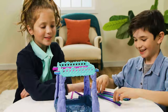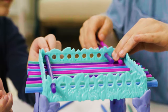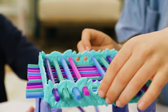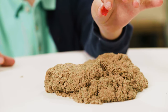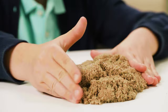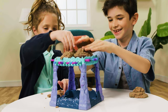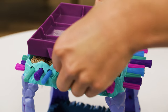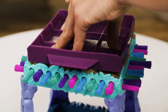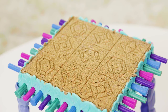Next, insert the sticks into the slots on the top. Hide the redemption ruby in the sand. Now, pack the Kinetic Sand onto the sticks until the surface is nice and smooth.